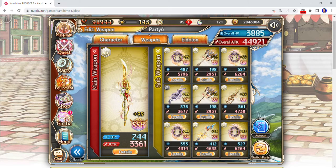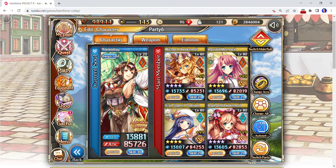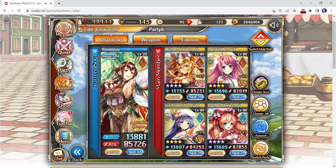Build the weapon grid yourself. Build the addon grid yourself. Characters — auto set may or may not give you something good, but I wouldn't worry about it once you start getting a lot of characters. It likes mixing up a lot of different characters sometimes, so that's a bad idea.